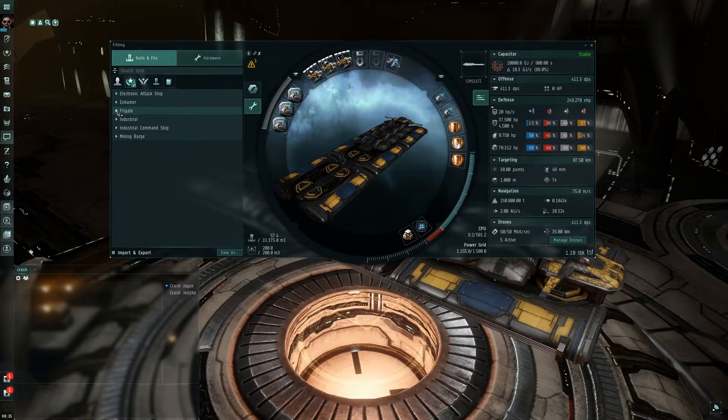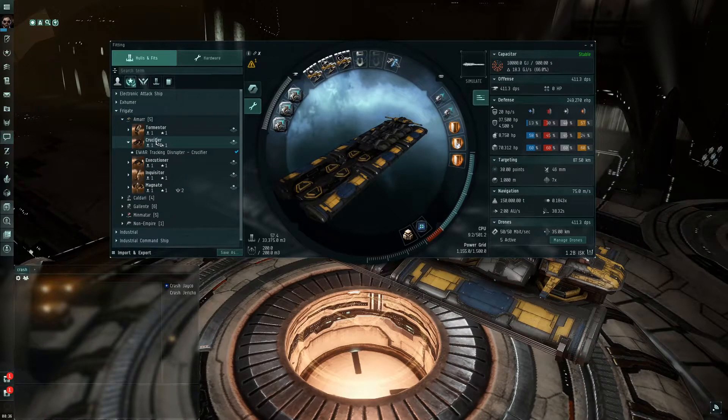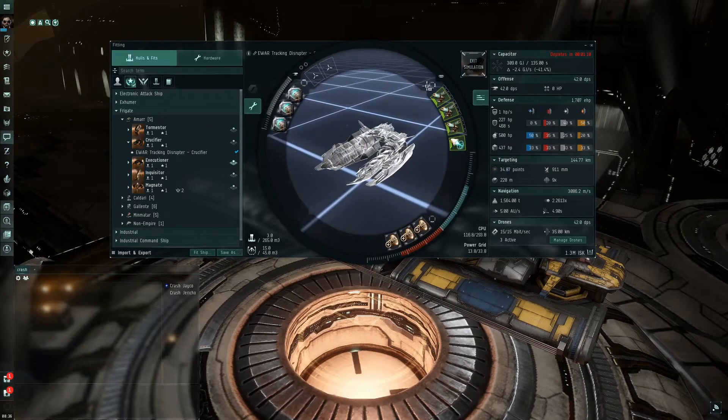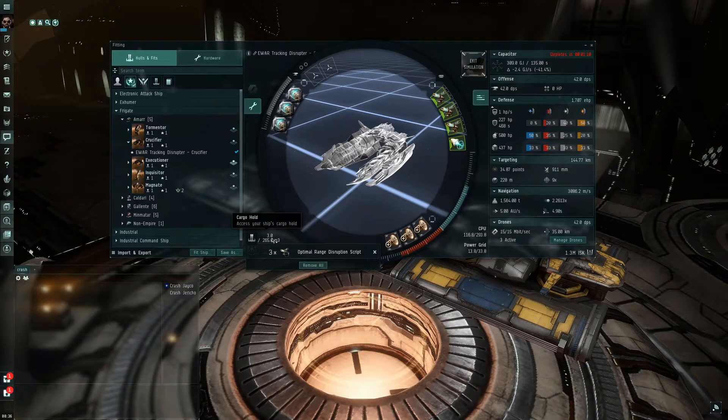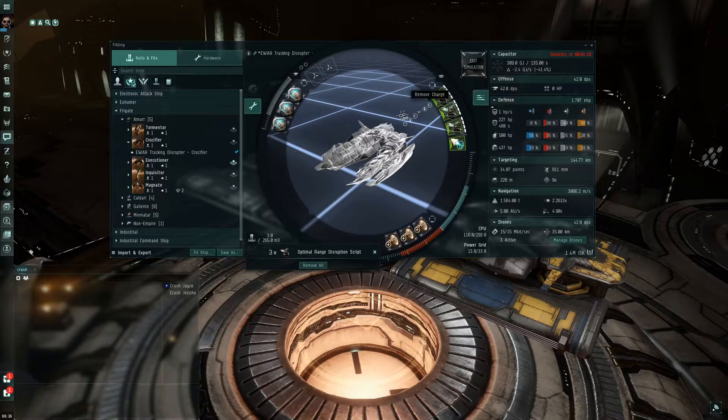Let's start with frigates, since that's what most people can fly at the beginning of the game. When you open the frigate section, you've got the different factions: Amarr, Caldari, Gallente, and Minmatar, and then Non-Empire which includes the Venture. Let's go to Amarr — say we want to fly a Crucifier. We click it and we see one here called an E-war Tracking Disruptor Crucifier. It automatically shows how it's fitted. The cargo hold here has Optimal Range Disruption Scripts — those would be placed in the module slot when you actually build the ship. One, two, three — that's how that's done.